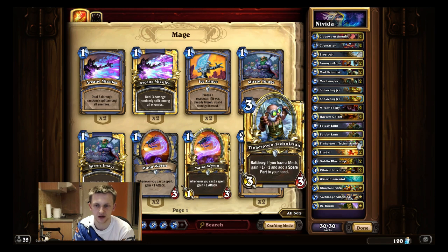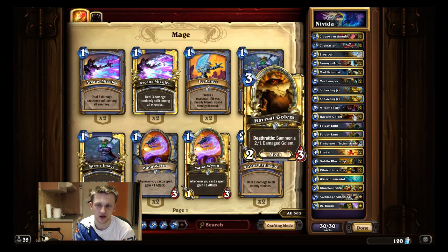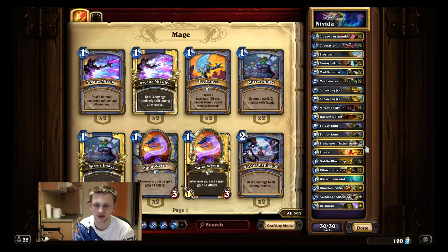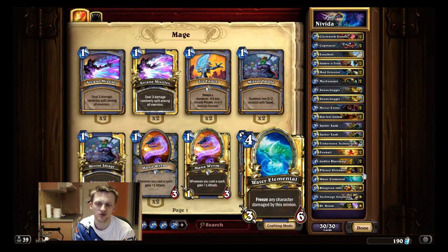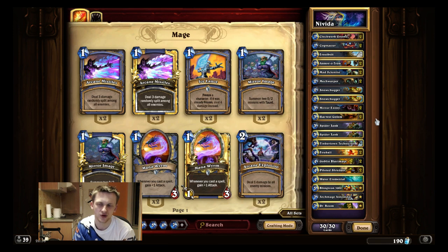Harvest Golem — I play double Harvest Golem and double Spider Tank to have consistent three-drops. One Tinkertown Technician — I don't play two, which is why you need the double Clockwork Gnome just to have enough spare parts. No Yeti either, since you still have the bare minimum spare parts for Antonidas. The Antonidas plus spare parts play is super rare anyway, so you don't really need Yetis like most people run. Also, giving your opponent spare parts is often very bad — they might get a great one and you get a bad one and it can cost you the game.